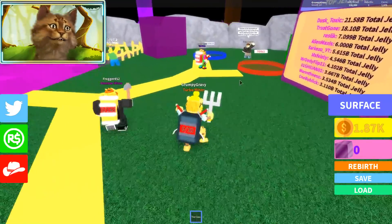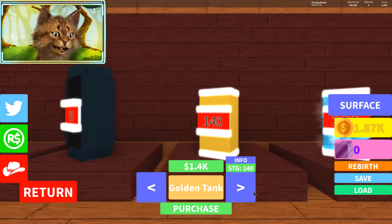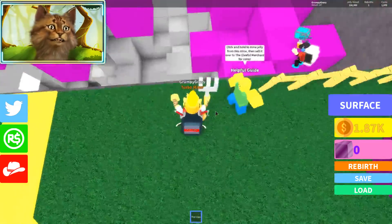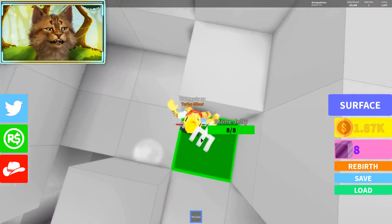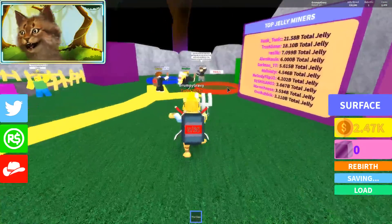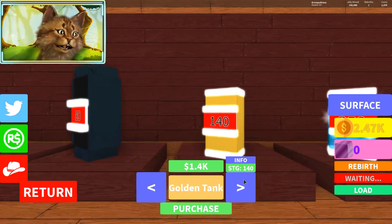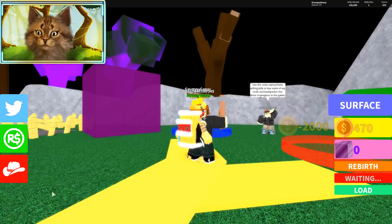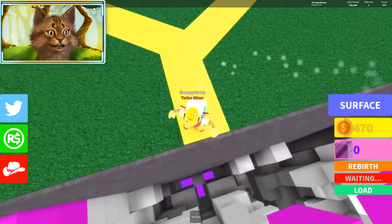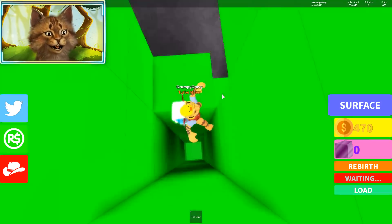I don't even need to upgrade my tools — I'm just gonna get new backpacks. This one is 2k, I need to get it. Stone jelly stands no chance. We're gonna buy this really cool backpack right here and then jump to literally the furthest area down.